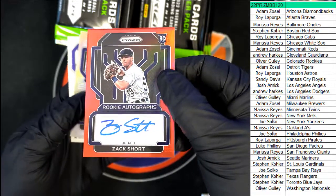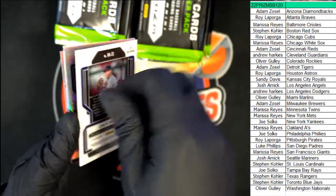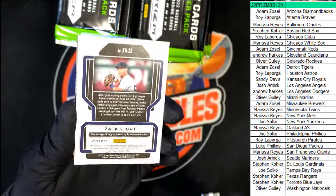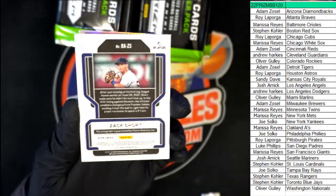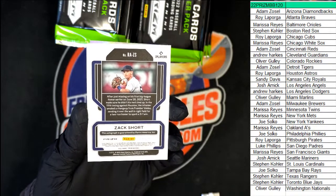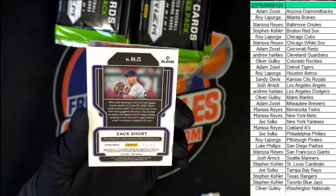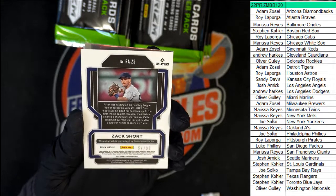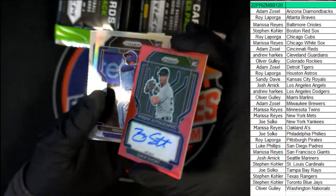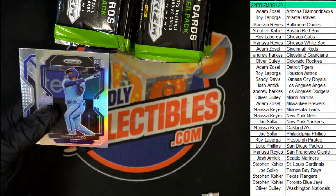So it's the Tigers — Adam Z — with a very nice numbered card. I want to make sure you can see this. It's catching reflection — let me tweak a setting. It's 54 of 99. You can see that a little bit better. It's a very nice Zach Short Prism. Some really good things coming out of here.